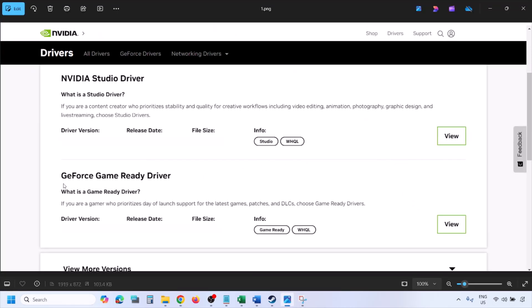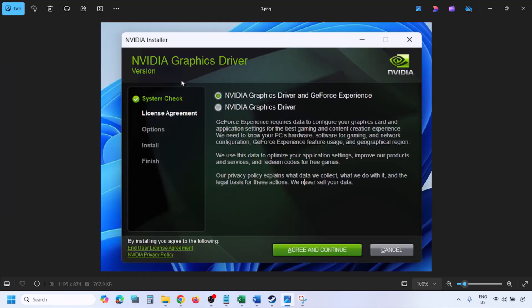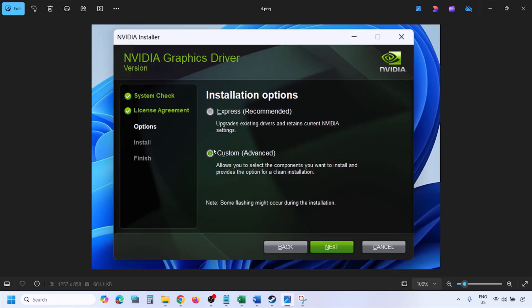You will find the latest GeForce Game Ready Driver. Click on View, then click on Download and let the download complete. Once the download is complete, run the EXE file. When you run it, you will see a screen — click Agree and Continue, then select the Custom option.